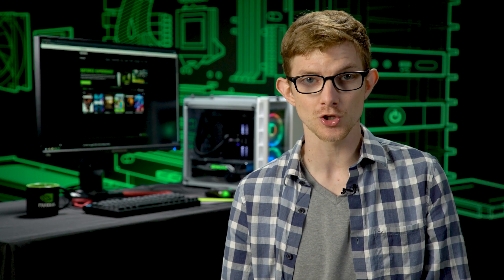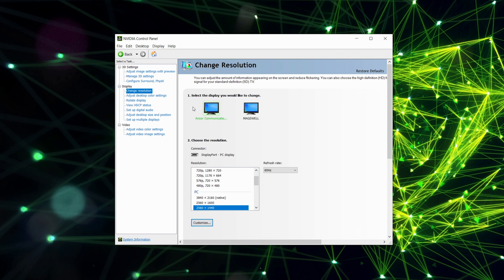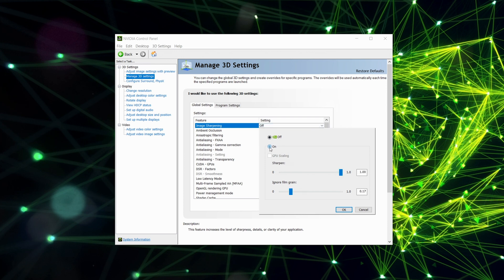Another feature included in this game-ready driver is image sharpening, which enhances the details of the scene for cleaner visuals. This feature is available through the Nvidia Control Panel with improved performance and is available for all DirectX games. To access image sharpening, go to your Nvidia Control Panel, select Manage 3D Settings, and turn on image sharpening. You can use the sliders there to tune the sharpness to your preference and customize it for each application.